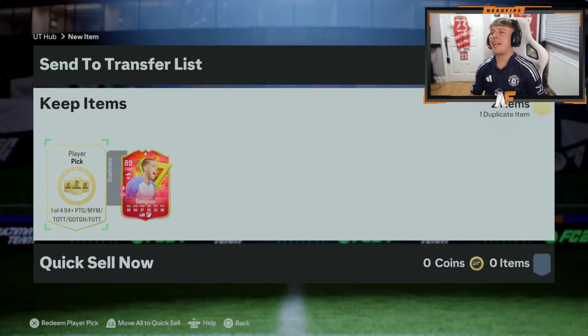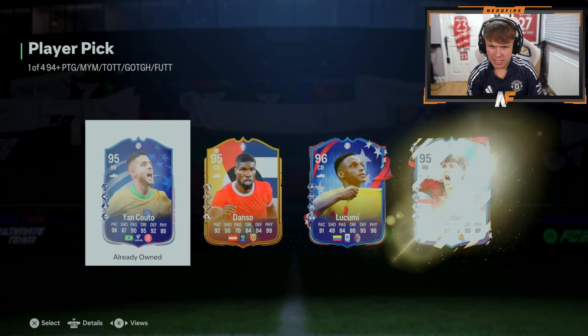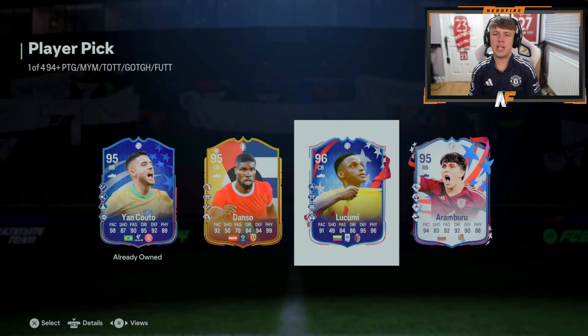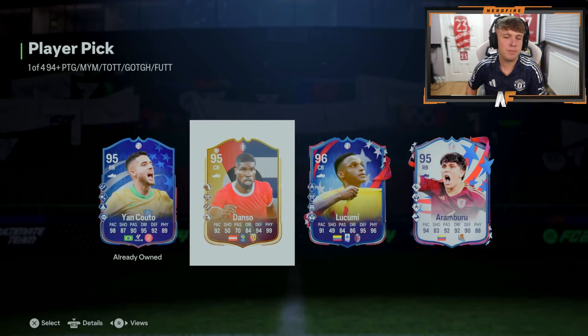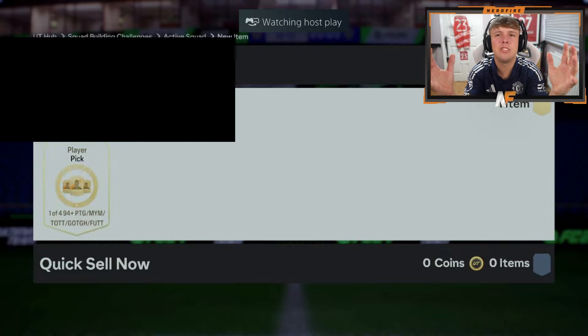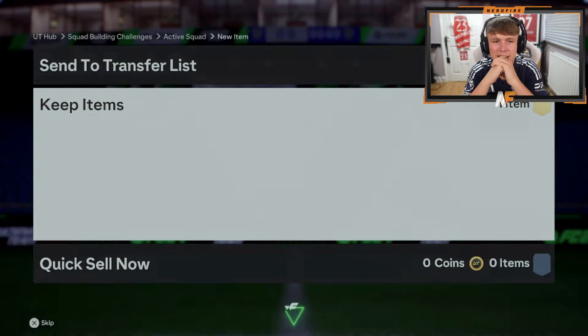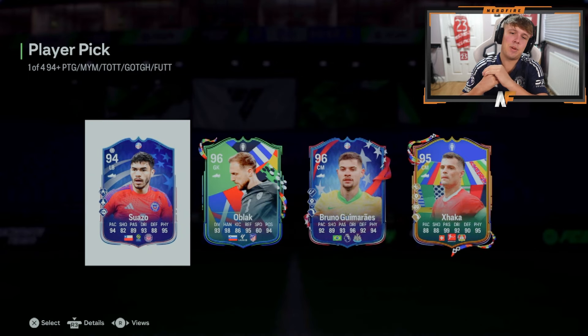Charlie's 94 plus pick — can we top that Hansson? That is going to be hard to do. Not in this one — Lusumi, sounds like a Harry Potter spell. On to the next one. Great Doggy in the building — 94 plus again, can we top Hansson? Oh, Bruno Guimaraes is good to be fair. He's actually very good in game so it's not bad.